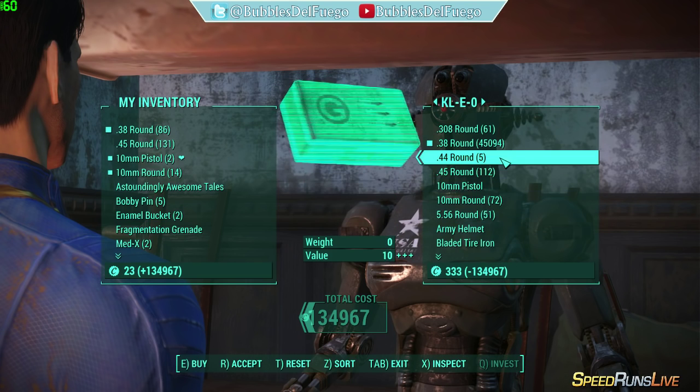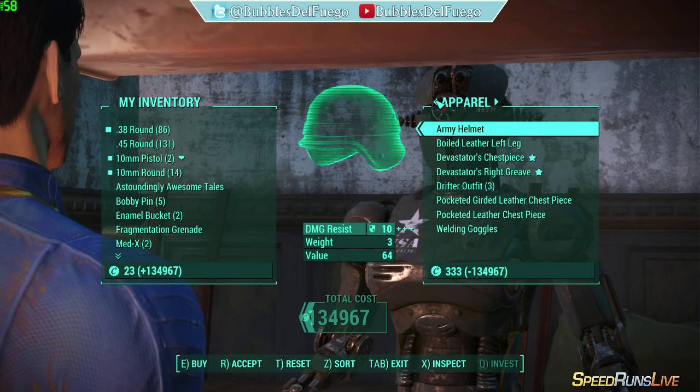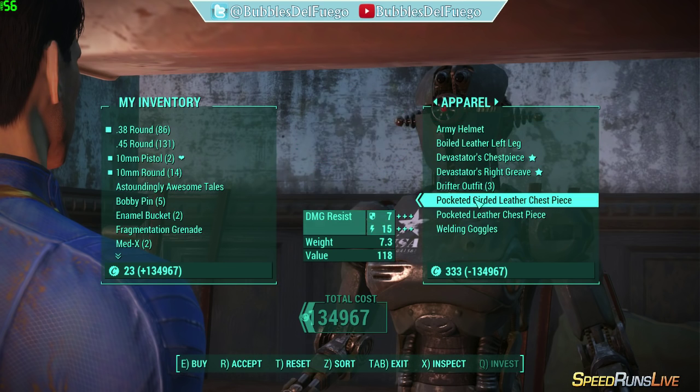So now you've underflowed the payment so much, and you can buy anything you want from her. That's vendor glitching — it's the quickest way to do it.